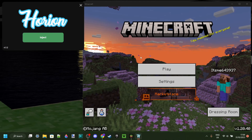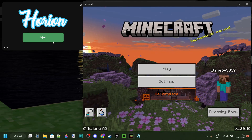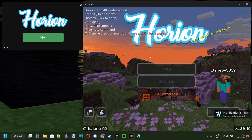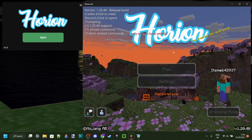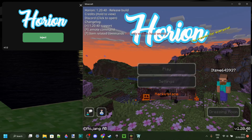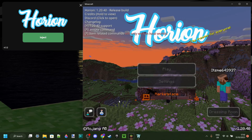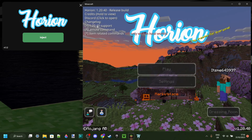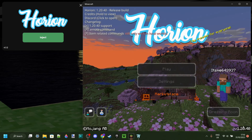Now that I have the Injector over here, and Minecraft Bedrock Edition 1.20.40 started up, I can click on this green Inject button, and as you can see, it'll automatically inject. If you want to learn how you can use Orion for older versions, for example 1.20.30, then I will leave a video for that down in the description, because now it's updated to 1.20.40, it won't actually work for any of the older versions anymore.